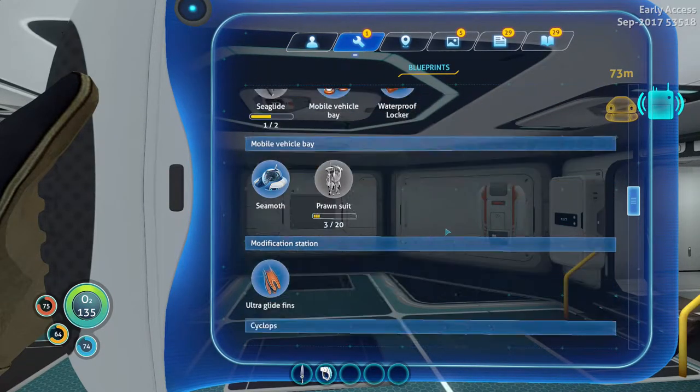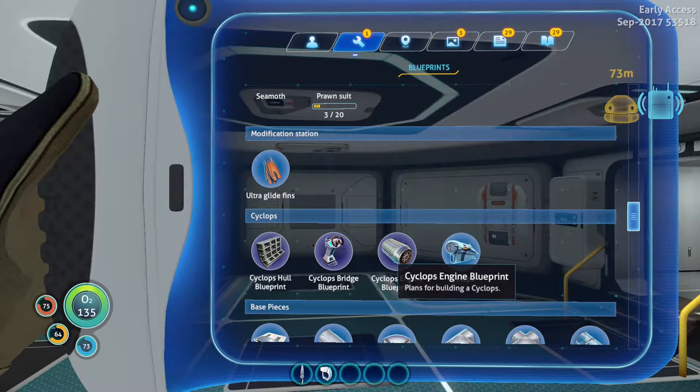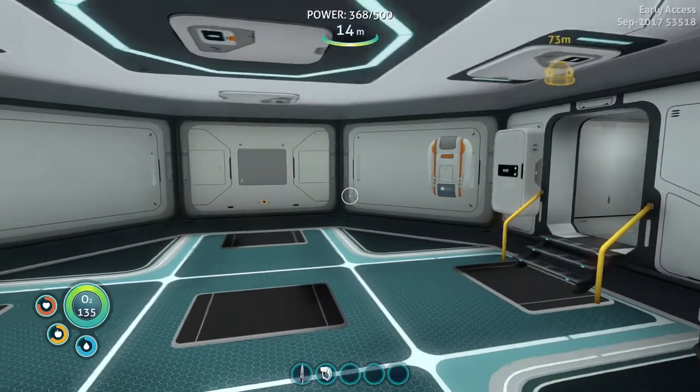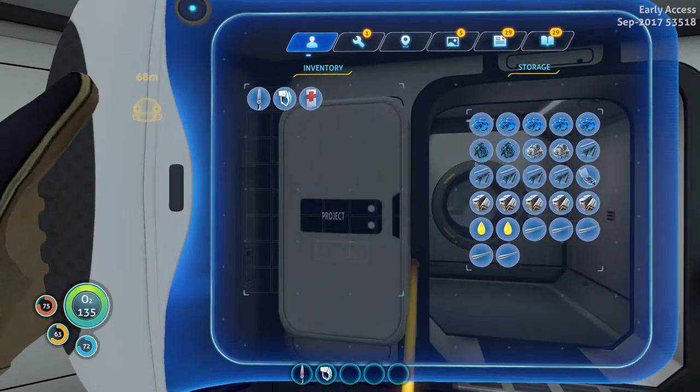Alright, what we're going to build today is the Cyclops — that's what I promised in the last episode. I got all the materials, all the blueprints: the bridge blueprints and the engine blueprints. Now we can build it. What we need is to place two ingots here, some emerald glass, and a loop, and then an advanced wiring kit. It just so happens that I took everything off camera to make things a little bit easier.